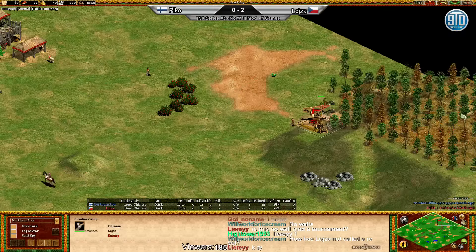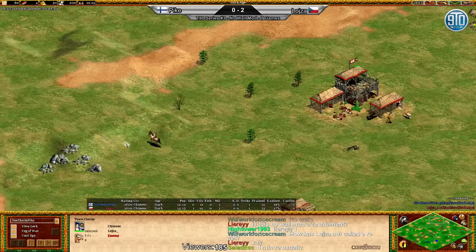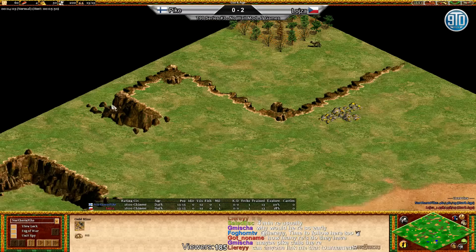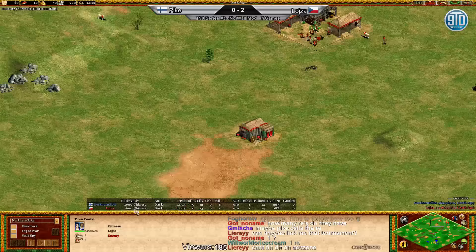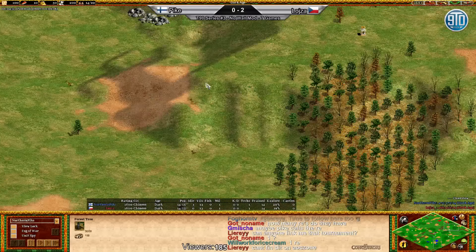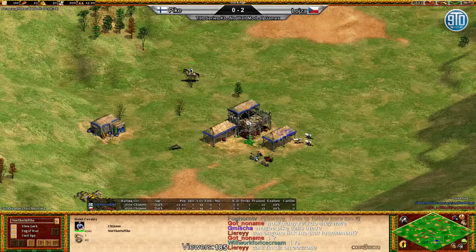Meanwhile Loisa is going on a migration to get to his wood. It's not so much the distance - it's that if he loses that wood line there's nothing else to go to. There's the one in the very corner which is really wallable, with a wolf sitting right beside it. The wolf is guarding it and there are cliffs there as well - just hilarious. Another thing about Loisa's map is that there aren't any wood lines in the middle to provide cover. It's just one cliff. Pike's already pushing in the deer - that's a really nice economy boost.